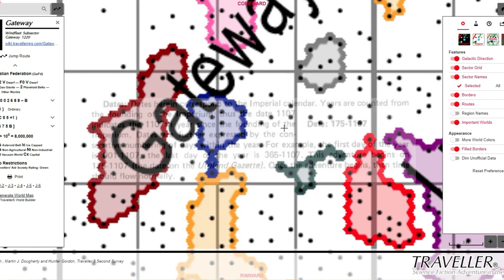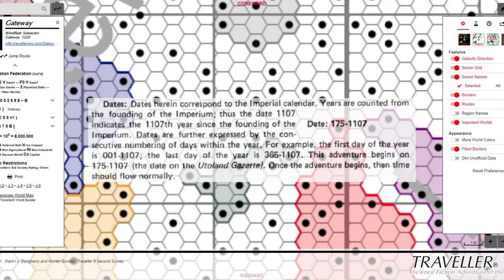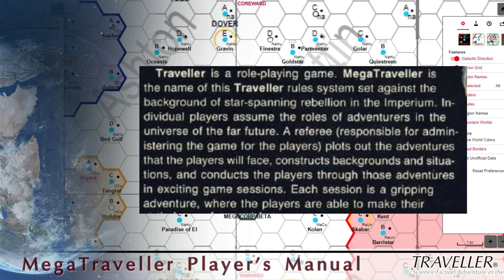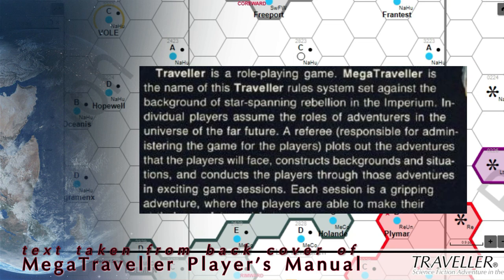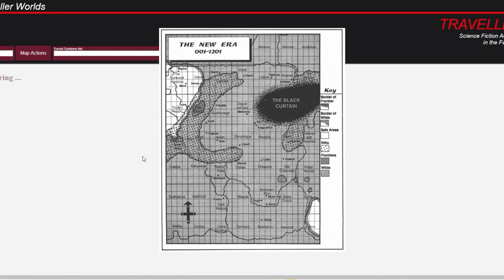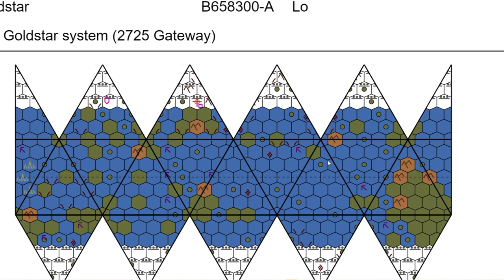Through classic Traveller's adventures, each date-stamped with an assumed point in the Imperium's history in which the scenario events took place, Traveller had already established a marching timeline approach to the setting. This aspect became even more prominent through its second and third editions, with MegaTraveller advancing the timeline to the year 1116 and the start of a period of political strife and collapse, and Traveller: The New Era introducing the universe of 1201, with new polities emerging from the darkness following the Third Imperium's collapse.